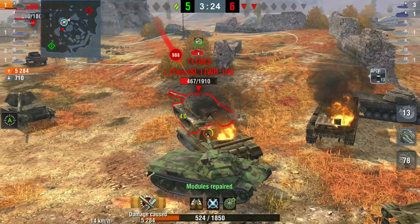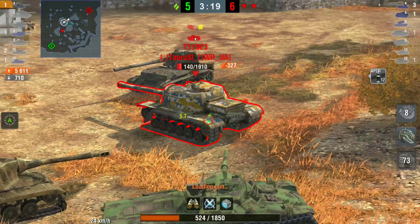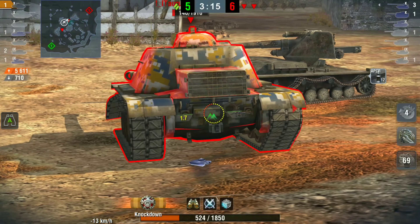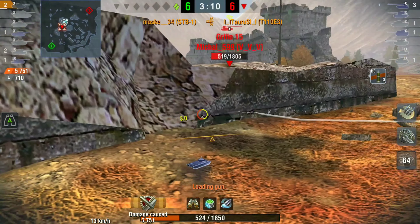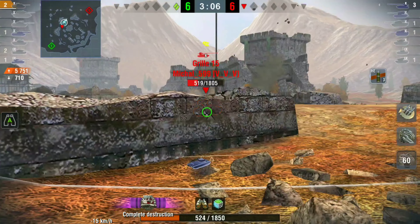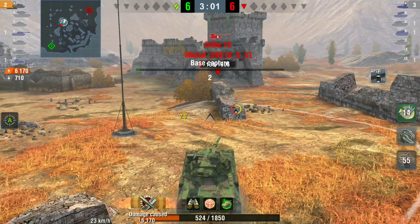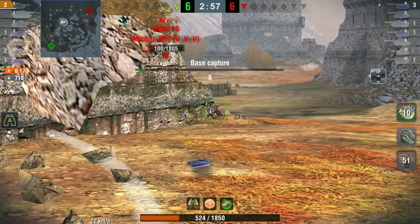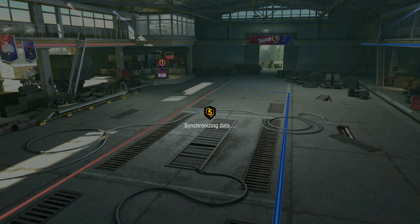Usually I'd say ignore the tank without a turret — you can circle him later — but instead Mask deals with the E3 first. Dealing with him first means only the Grille will be looking. He manages to clear the E3, pokes forward, and the Grille misses — game over.